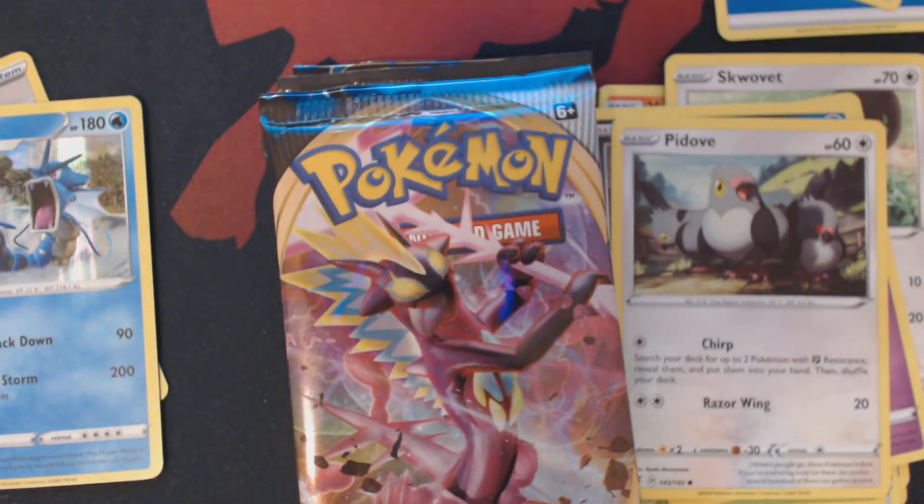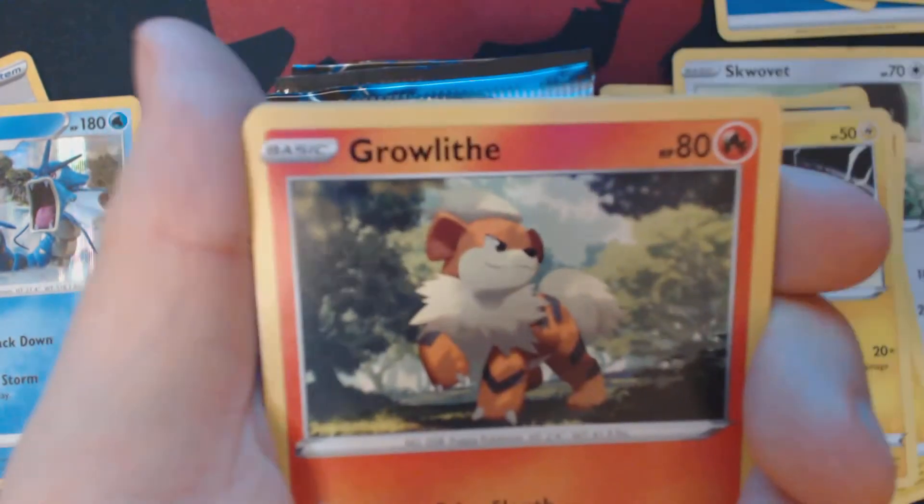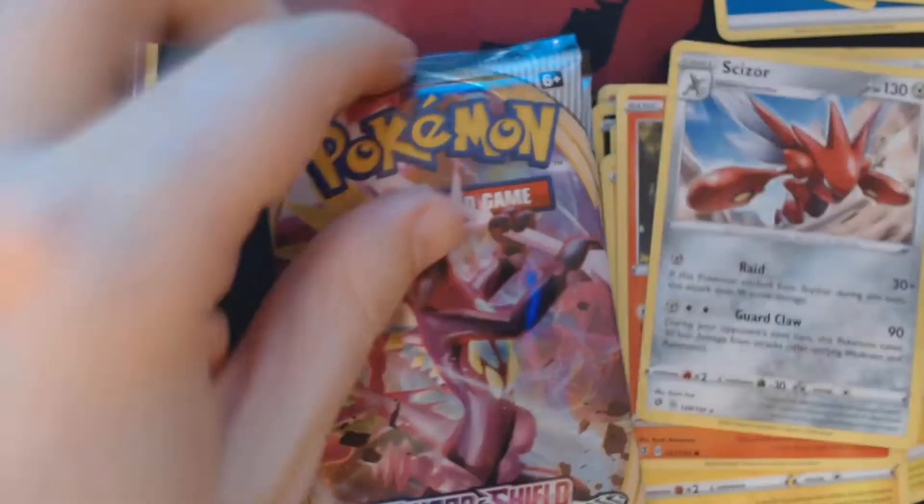Why is that thing a holo? This is pack number four. Grass Energy, Helioptile, Duo Blade, Heracross, Litwick, Lotad, Clefairy, Voltorb, Growlithe, Reverse Holo Hattrine, and Scizor.